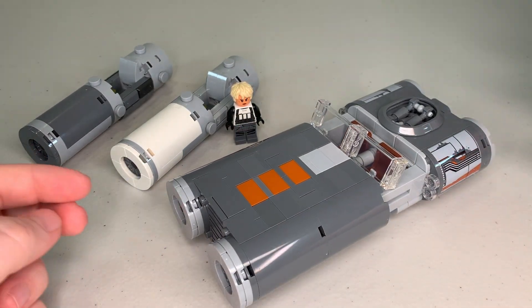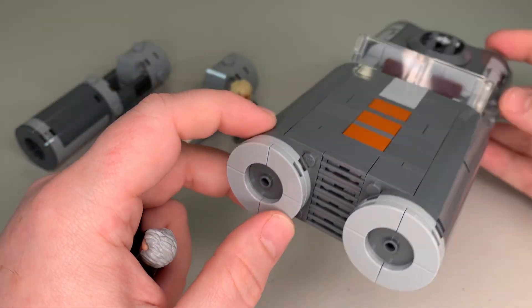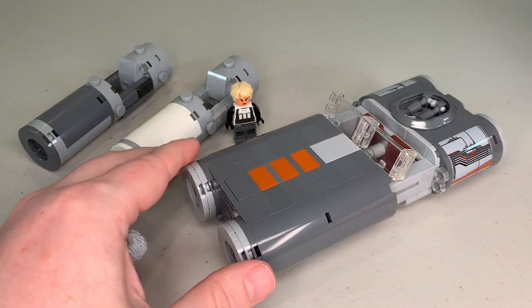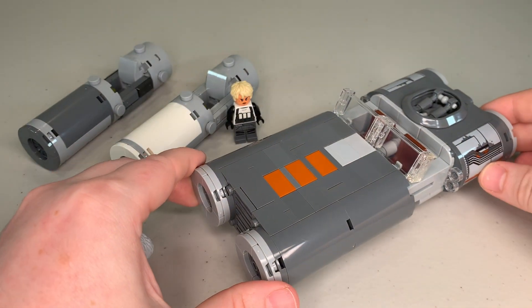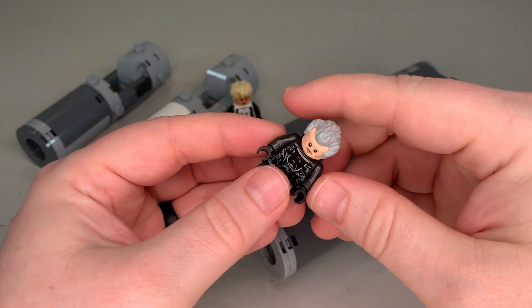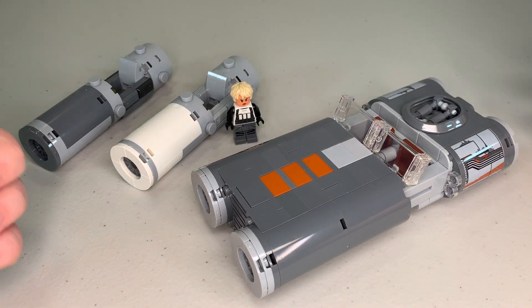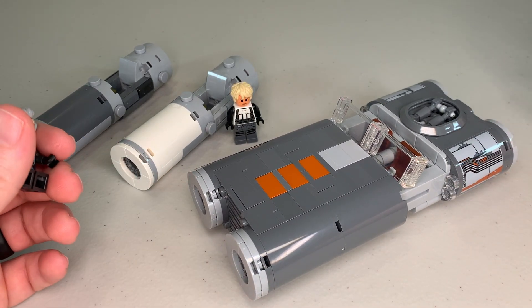The Binox name came from the overall shape of the land speeder — it kind of looks like a pair of binoculars. I know binoculars don't exist in Star Wars; they're called quad-nocks or whatever. But I thought it was a cool name, and this individual is a member of a gang in whatever industrial world he lives in.